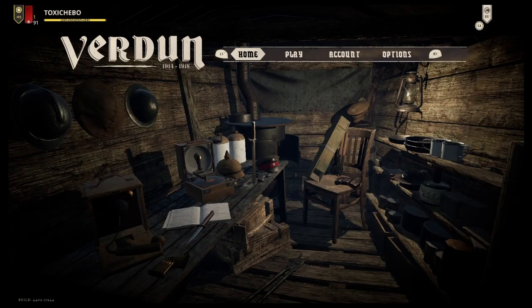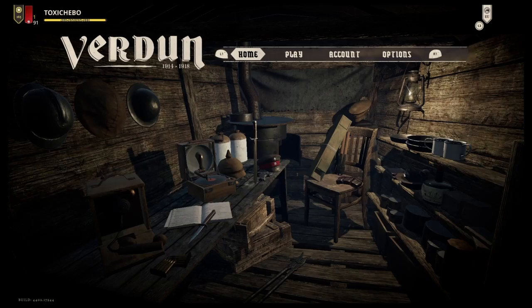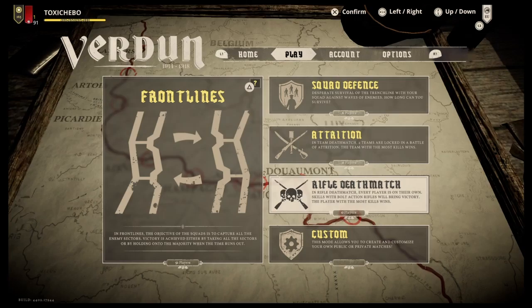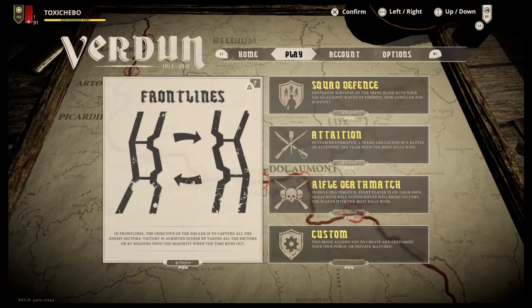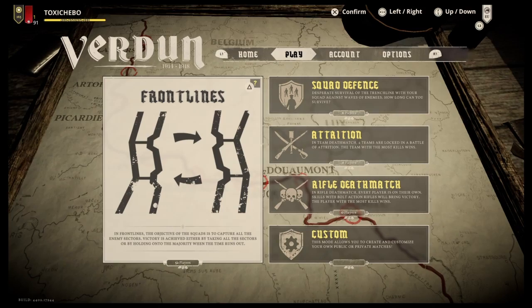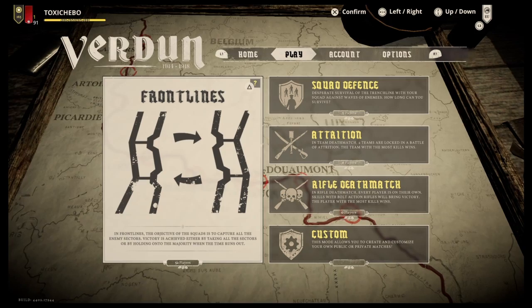If you've pressed X to go online, you'll get the exact same screen as offline. Again, if it feels like it's frozen, don't worry, it's just the game rendering. If we go along to play, you'll see a few more game modes: Frontlines, Squad Defence, and Custom as usual, but this time you've also got Attrition and Rival Deathmatch. People don't tend to play those on PlayStation 4 because there just doesn't seem to be enough players. The primary game mode online is usually Frontlines, but a lot of people also like to play Squad Defence.